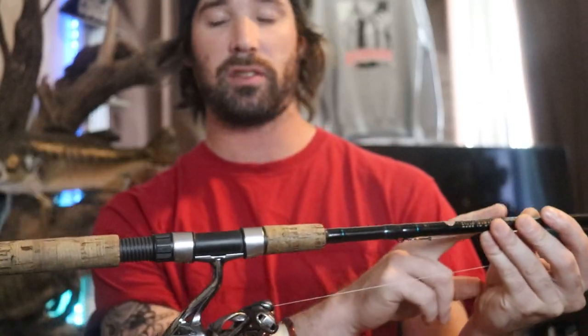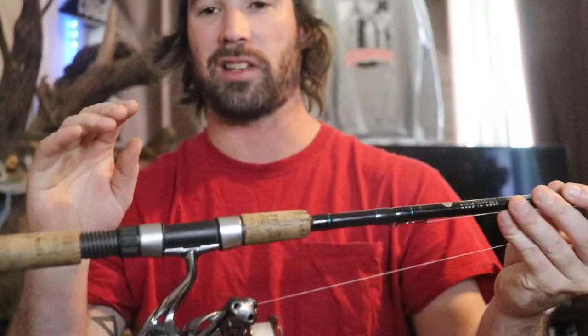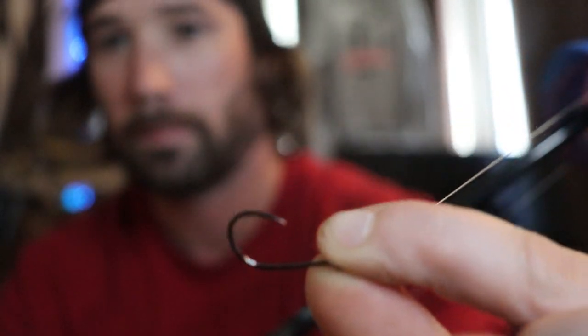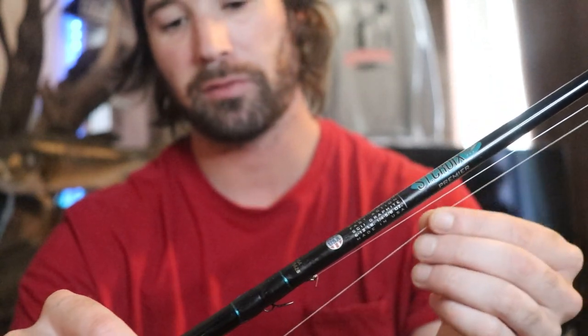The way I fish these five-inch Generals is wacky rig 99% of the time. My setup is a medium power St. Croix Premier 7-foot rod with a Shimano Stradic, an Owner Mosquito Light one-knot hook tied to a 10-pound leader, and 14-pound braid for mainline. You don't have to wacky rig this bait — you could Texas rig it or even drop shot it down in 20 feet of water to give fish a different presentation they maybe haven't seen before.